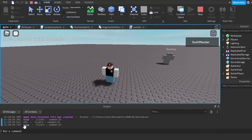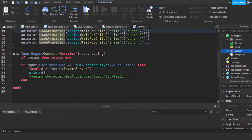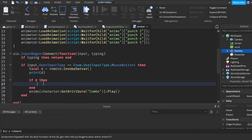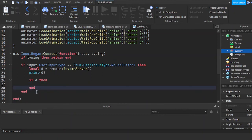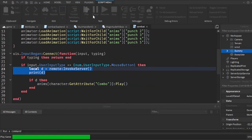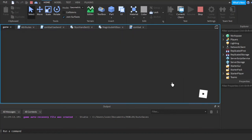That'll be really useful for this script. We can do: if d then — which is the same as if d equals equals true — the character animation will play. And it'll fix the problem where animations were overlapping.